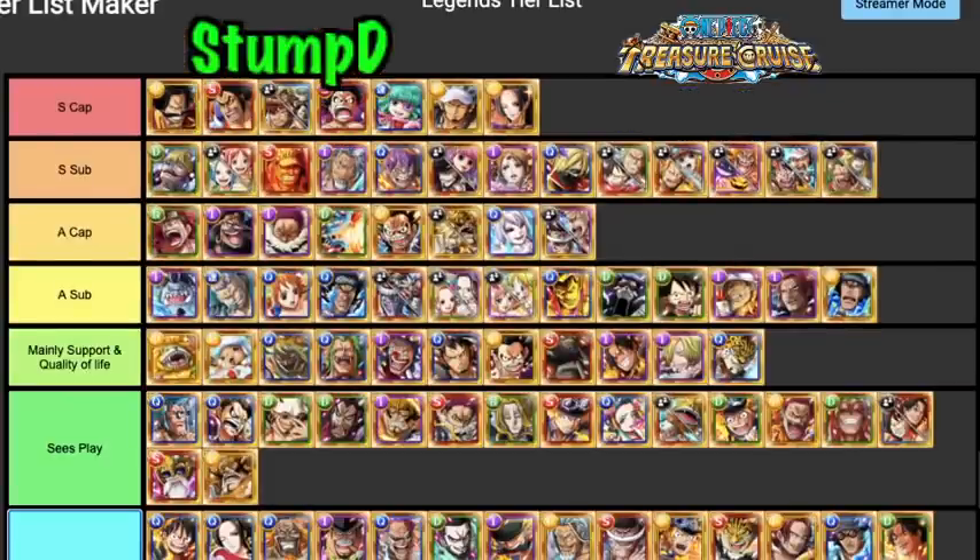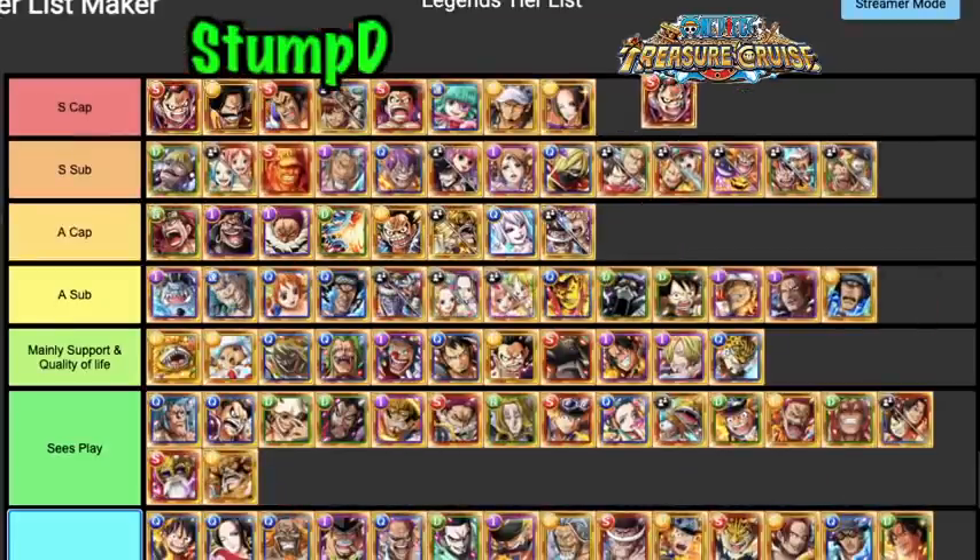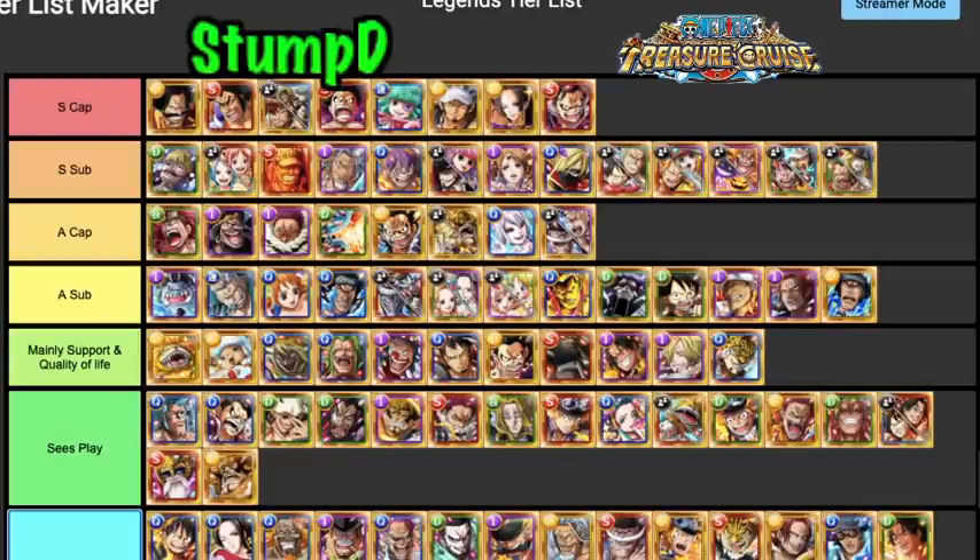Rob Lucci has a color affinity for shooters so I'll put him in good support, but no one runs shooters. V1 Snake Man — I want to put him in S Tier Sub. He can still get stuff done — a two-turn orb booster, very short cooldown, powerhouse free fighter unit with very good classes. He can be hybrided with a lot of good units. The downside is he multiplies a little low. I'd put him down at A Tier Captain just because of power creep.